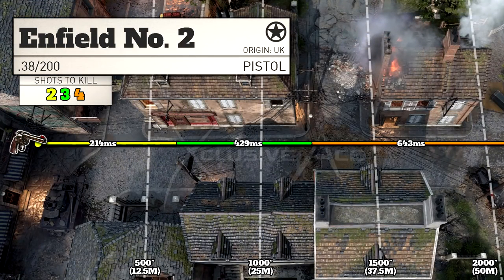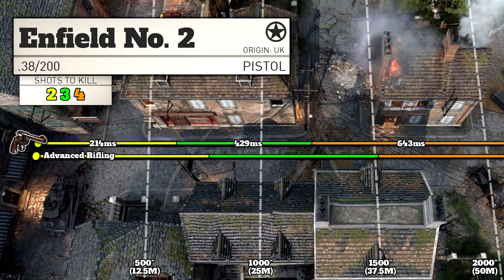Getting into our ranges, we have a pretty decent 2 shot kill range at 15 meters, and then the 3 shot kill range extends out to about 30 meters. Beyond that it's going to be 4 shots to kill out to infinity. With advanced rifling we can increase all of these ranges by 25%, so it's not a bad attachment to use on this gun.